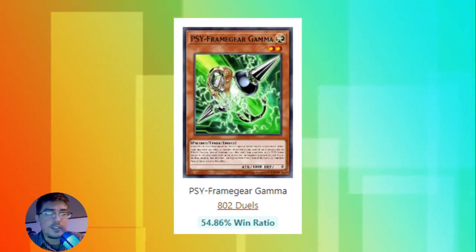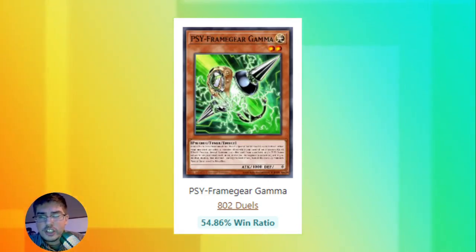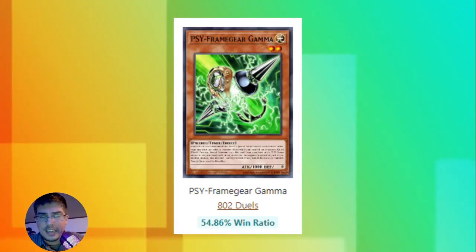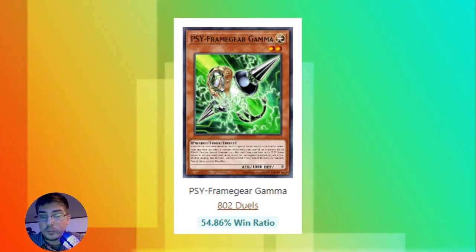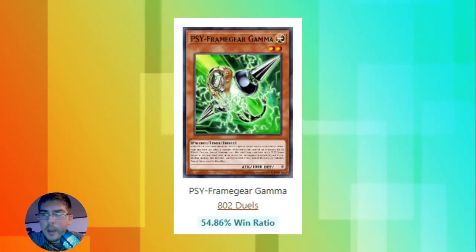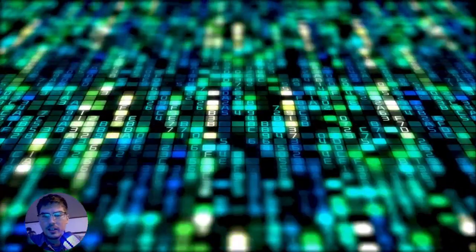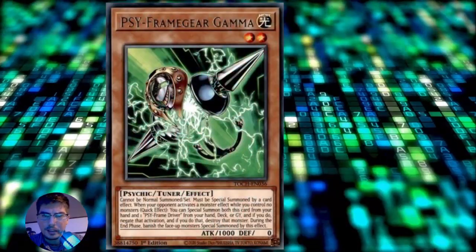This is Master Duel where it's being run at two, but I also want to talk about OCG and TCG - what about if it can be run at three, and what I expect its win ratio to actually be. We're going to go very in depth and discuss that. But before we can, let me go back and talk about some nuanced things and why Gamma is so powerful in the first place.